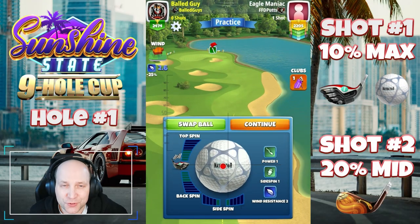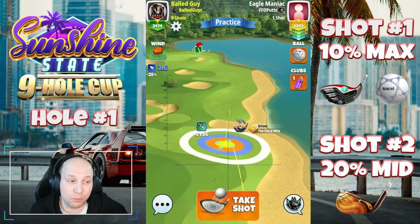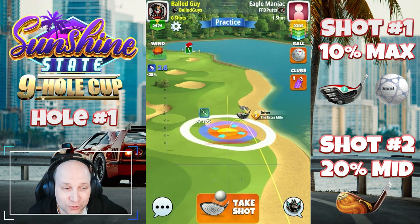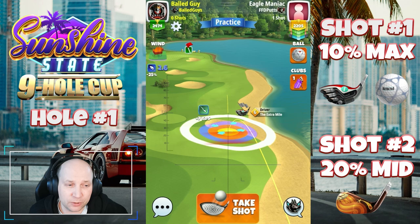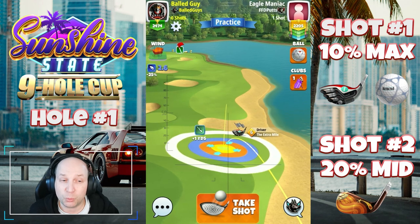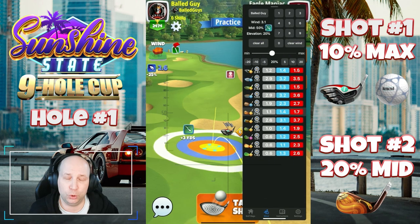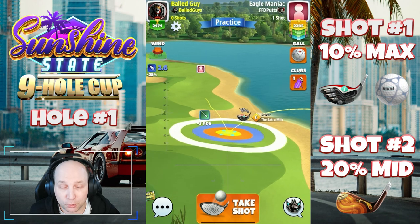Welcome to hole number one of the Sunshine State Nine-Hole Cup. This old Bridge Park course is still tough, new hole positions or not. Setting up here into a headwind, I'm playing this with a navigator and an extra mile. You could certainly use a longer ball, which basically goes for almost any hole on this course that isn't a par 3.